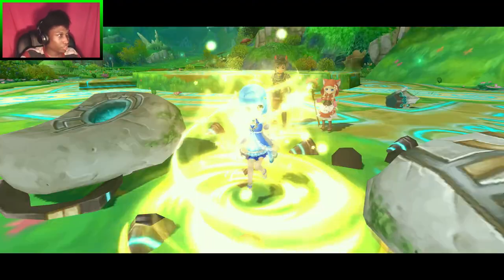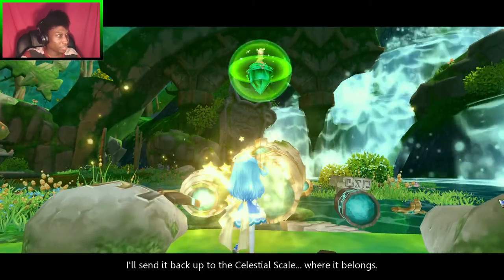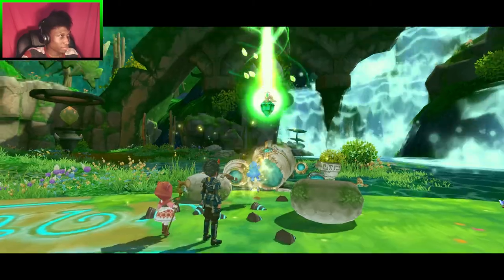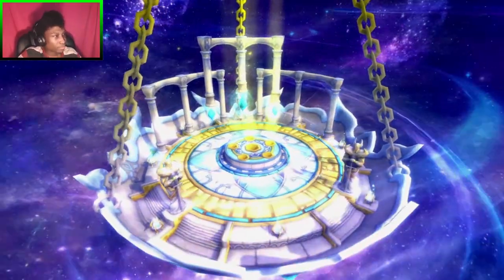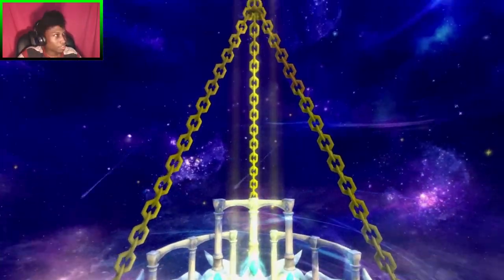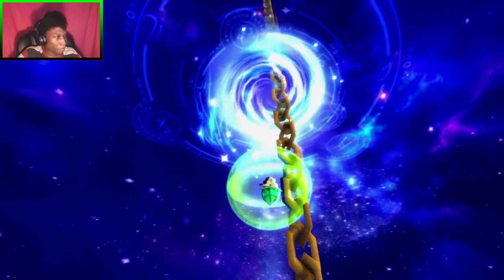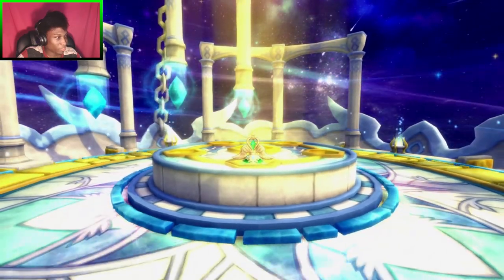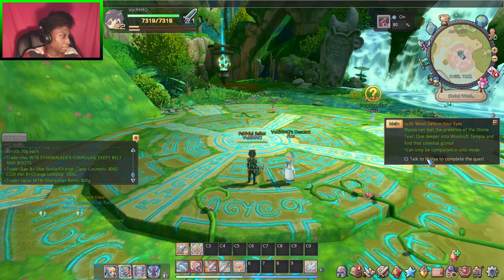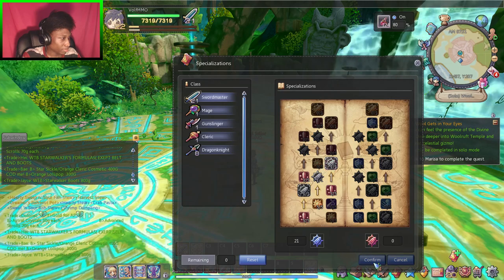And there is our first keystone - well, I guess it's a tier, but it looks like a keystone. Now we're going to see our amazing animation as it goes down into our slot. The goal at the moment is to collect all these tiers and put them inside this thing - I guess it's like a celestial room where you have to collect all the tiers and put them in there. Now we did level again, so let's go ahead and put our points into this, which gives us more damage.